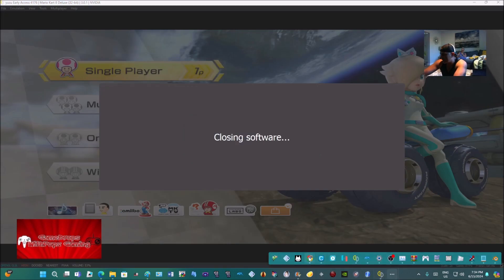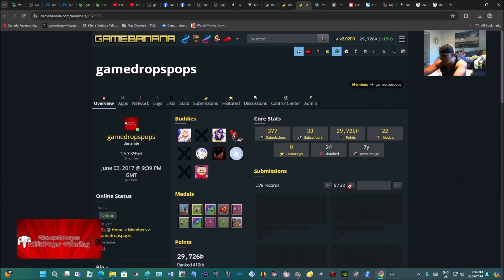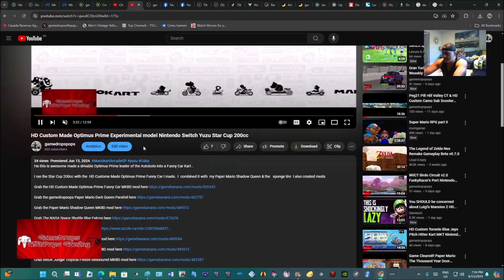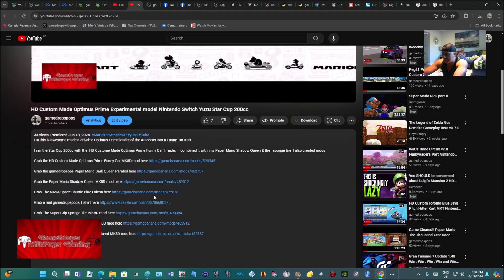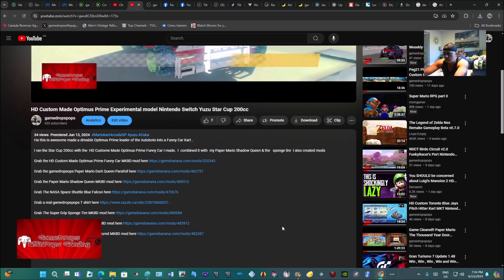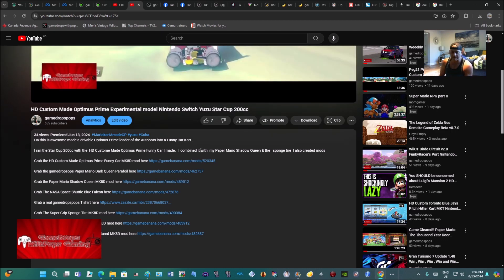I'll show you my Game Banana page as mentioned — here it is. On it I have 38 pages and counting. Just hit these arrows and go until you find something you like; most of it's for Mario Kart 8 Deluxe. You can subscribe to me on Game Banana if you're a member there, or send me a buddy request. I'll put the mod for the track you saw — the Birdo circuit — as well as my cart in here, and it will be highlighted blue so you just click them. Nice and easy, saves you from searching for them.